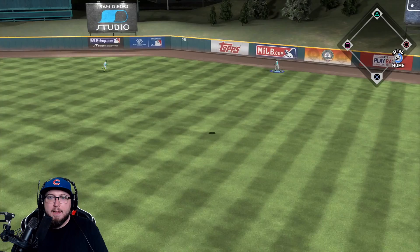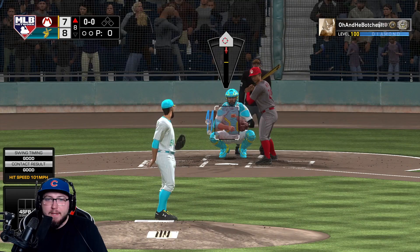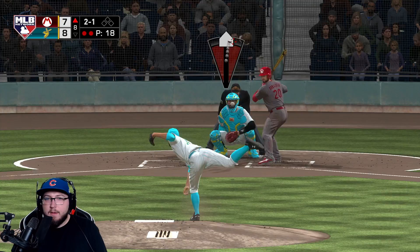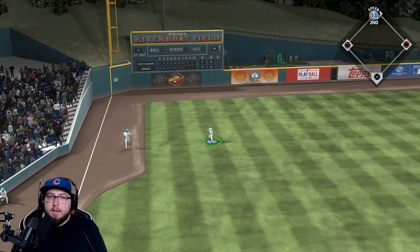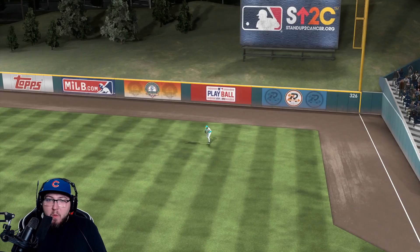He hits a home run — all right, that's not looking good. Sergio Romo's now in the ball game, come on. In the zone down the line — Castellanos to first base, there's an out. Oh my god, that one's gonna be off the wall. He hits a double. This next one's gonna be an out. Bottom of the eighth, we're up one run.